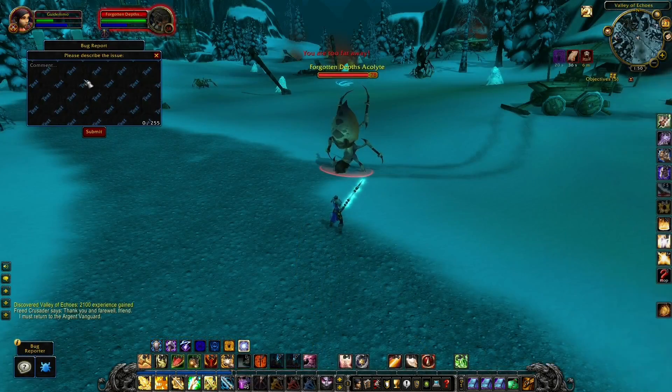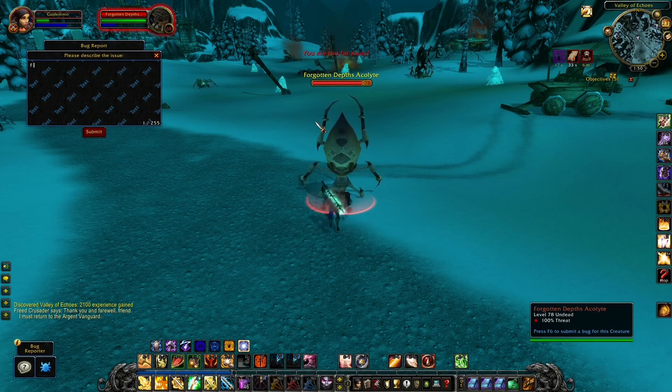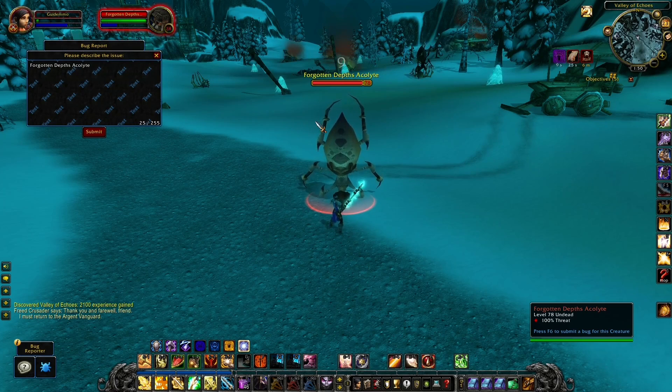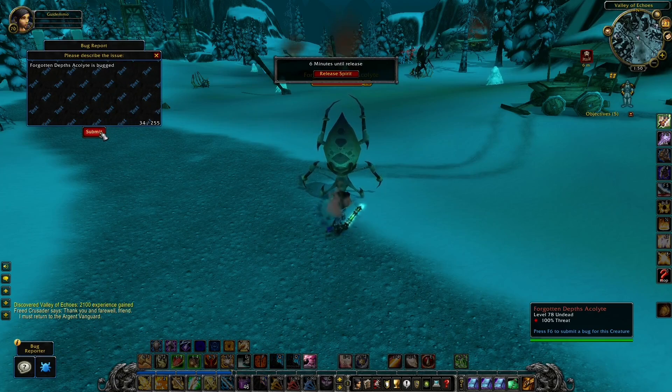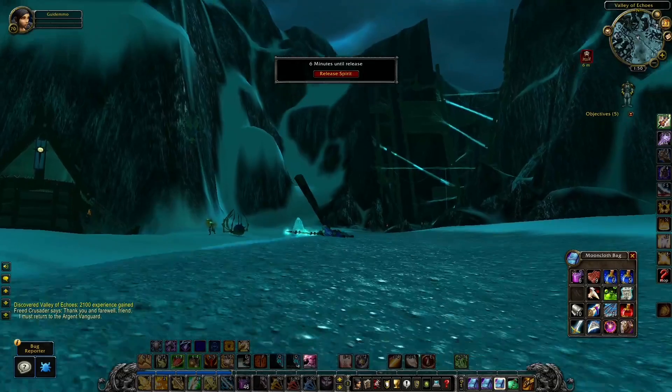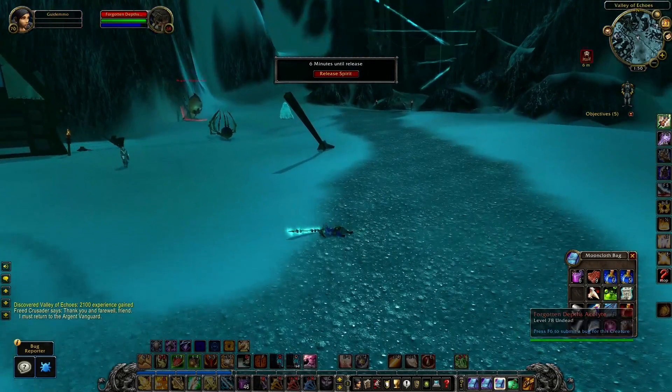When I explored all the different zones and tested different things, I also noticed some monsters that were behaving a bit weird. For example this one — flying, or well, what is it doing? I'm not entirely sure what you call this move, but it sure does look weird, but also a bit funny at the same time. Should this be fixed before the release, let me know in a comment below the video.